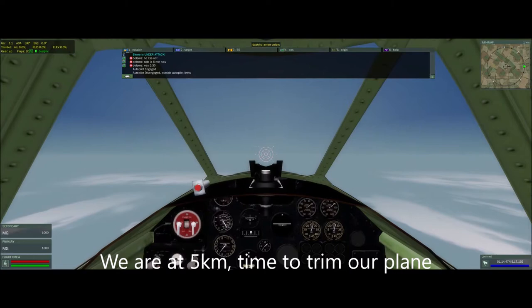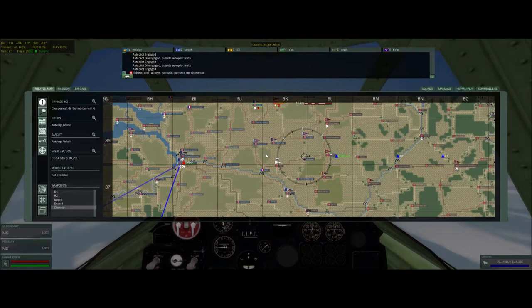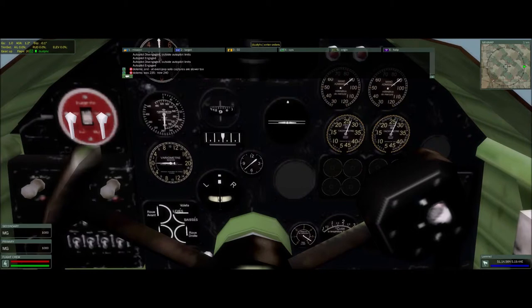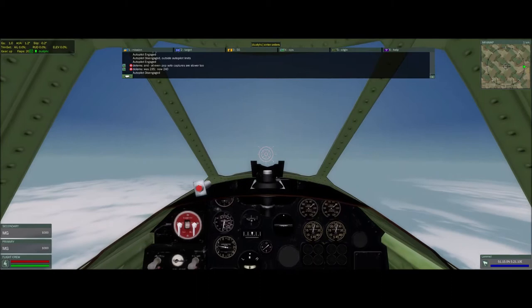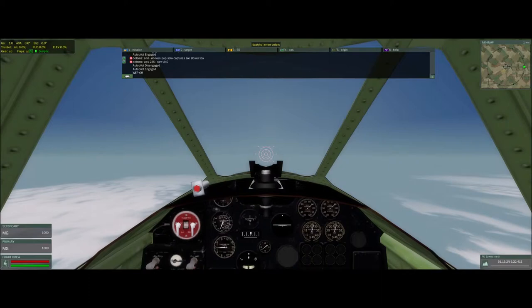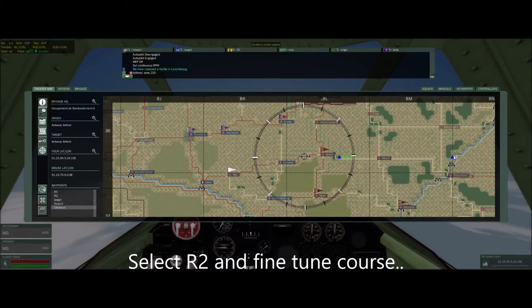We're at 5k and it's time to trim out the plane. Trimming means getting your flaps back to 0%, turning WEP off, getting yourself to a continuous engine speed, and selecting your next waypoint. You'll see all of those things going on as I move between the instrument view and the pilot view. WEP is off, flaps are at zero, I'm at continuous speed, and now we're going to select R2 and fine-tune our course in.